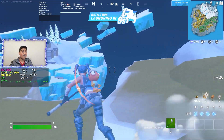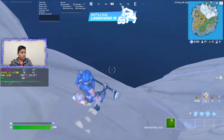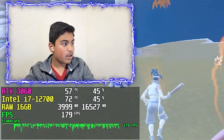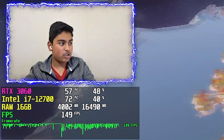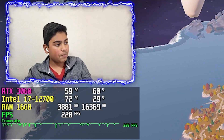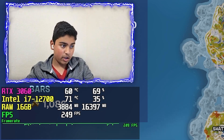Game 2 has finally loaded and performance is looking really awesome just like before. Looking at the graph on the left side of the screen for temps and utilization — our GPU is utilized at 60% and our CPU is at 30%. The temperatures, however, look a little bit concerning.